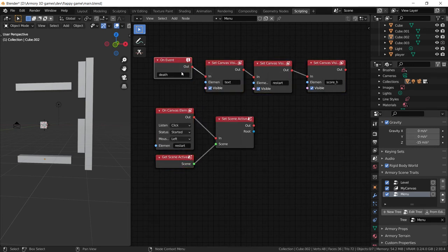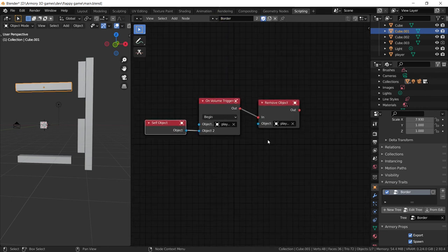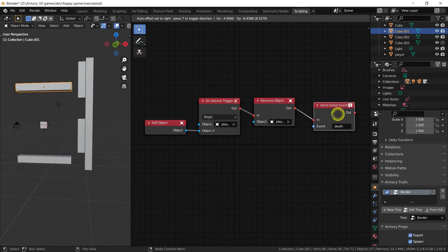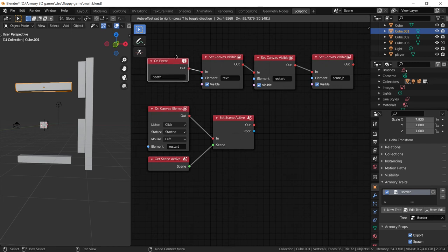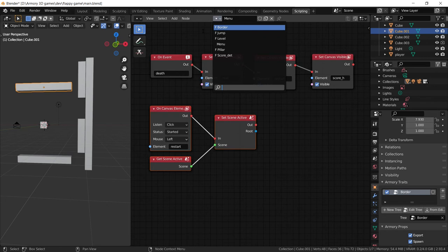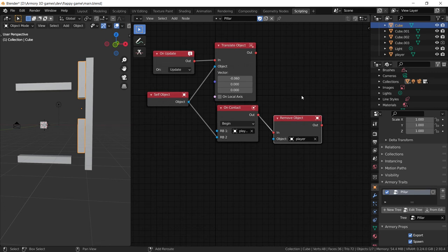We haven't defined when the player dies. In the border script, after removing the player, add a Send Event Global node sending the 'death' event. This tells the menu that the player is dead and shows the UI. The player can also die by touching a pillar, so in the pillar script we also need to send the 'death' event when the player is removed.